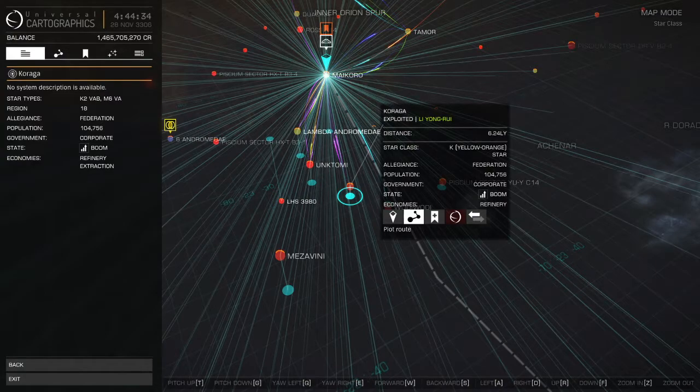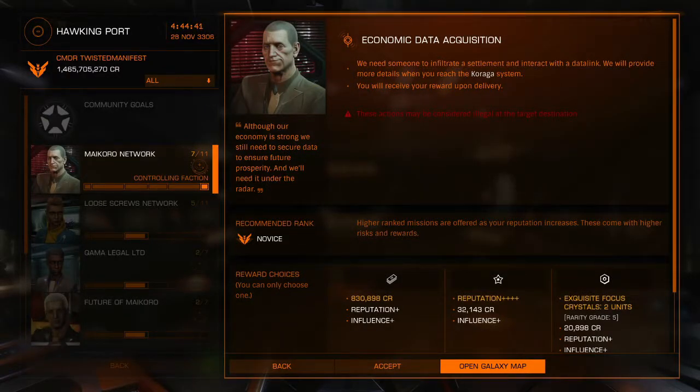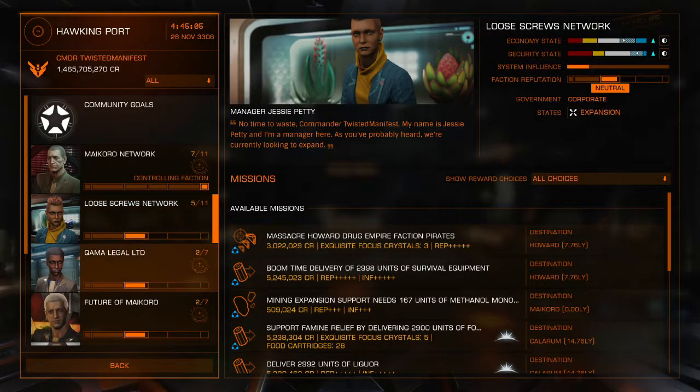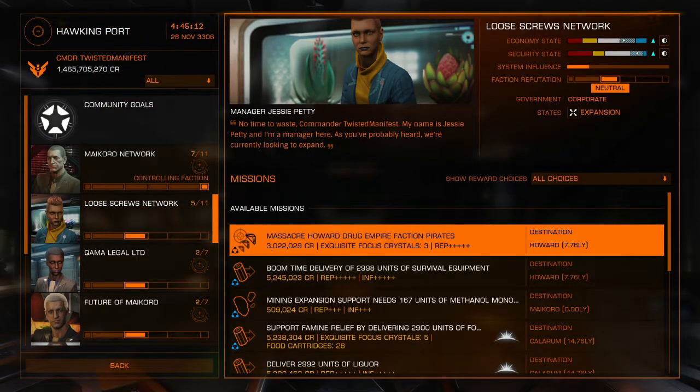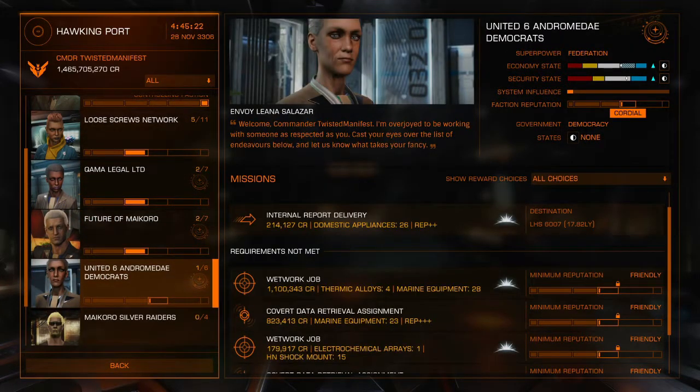When you accept something like this it typically tells you where to go. For this one we'd want to go here — we need to infiltrate a settlement, so this is more than likely going to be on a planet, and interact with a data link. Basically you would need an SRV for this, which is your rover. You'd go there, get the data by scanning it, come back, and get your money or whatever reward you choose. This little blue symbol on the side shows it's better done in a wing, meaning with friends.